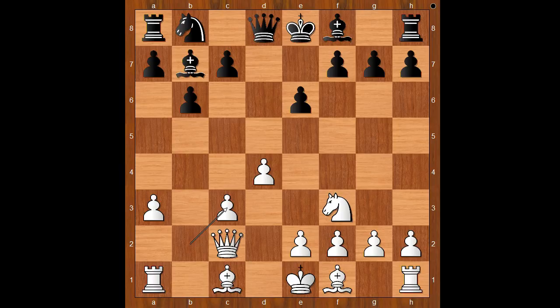B takes on c3. Black to move. C5 was played — the three most played moves being c5, bishop to e7, and knight to d7. C5 attacks the white center. White to move. The two most played moves in this position are e3 and e4. Gaseva played e4.